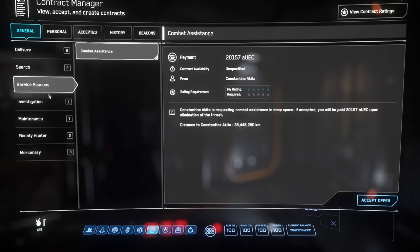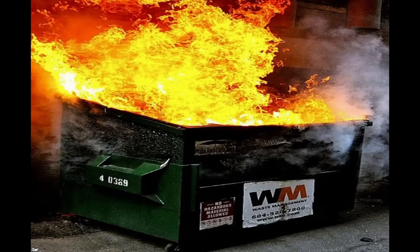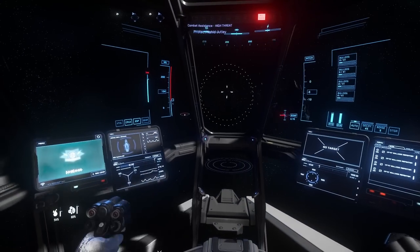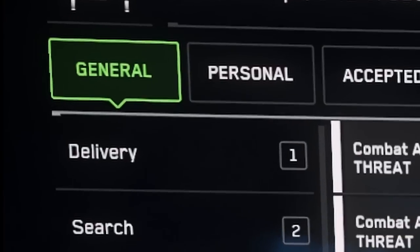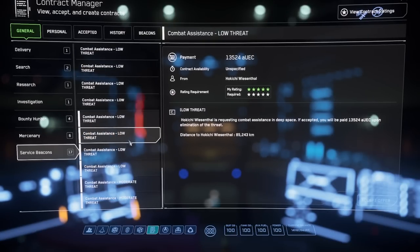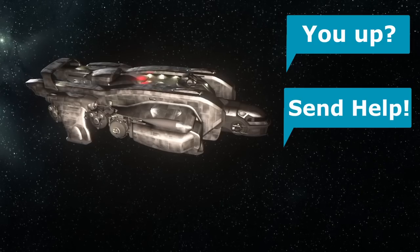The Combat Assist Beacons are not a new feature per se, but they have up until 3.17.2 been rather lackluster and often broken. With a fair bit of testing in the PTU, they've been brought up to a reasonable standard that while they lack in complex variety, they do mostly work, and the pay is nothing to turn your nose up at. Found in the General Contracts tab in your mobiglass under Beacons, these one-off assistance missions will have you jumping to an emergency beacon placed by an NPC in distress.